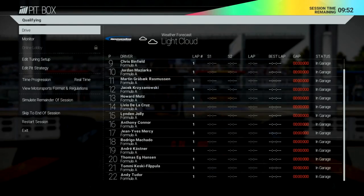The first screen you can see is the pit box window - presumably when you're sat in the pits for a practice session, qualifying, or just before a race. On the left it says 'Drive,' in the centre we've got current positions and best laps, sectors one and two, overall lap time, best lap time, gap and status. At the top there's a weather forecast showing light cloud, and we're at the Hockenheim Ring. Session time remaining is top right.